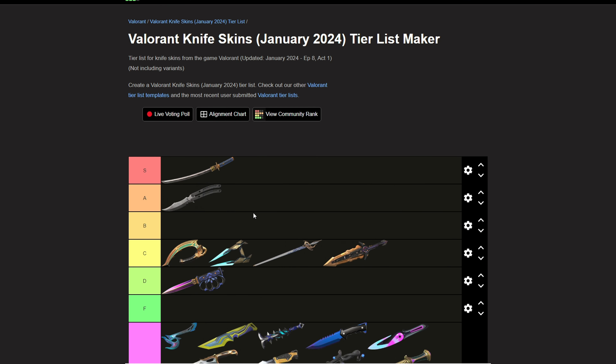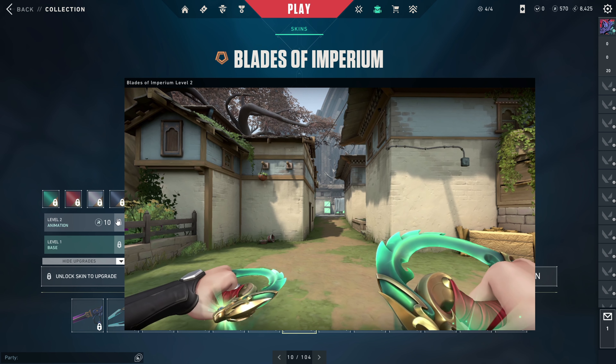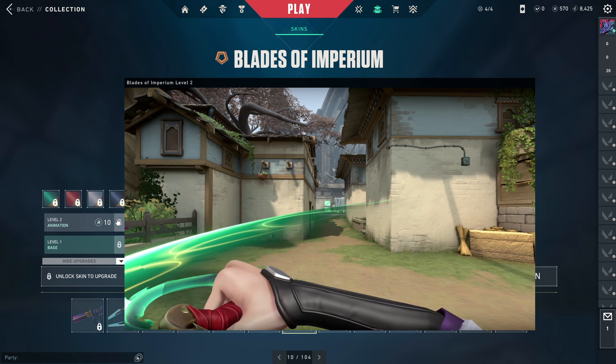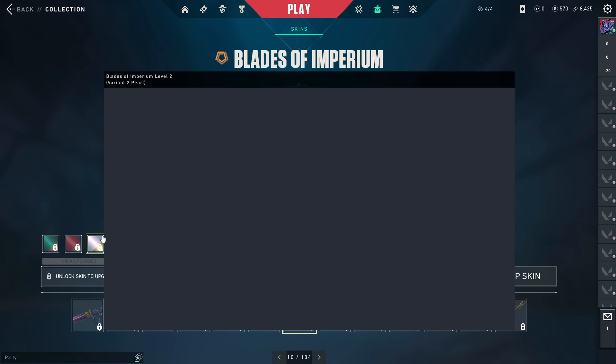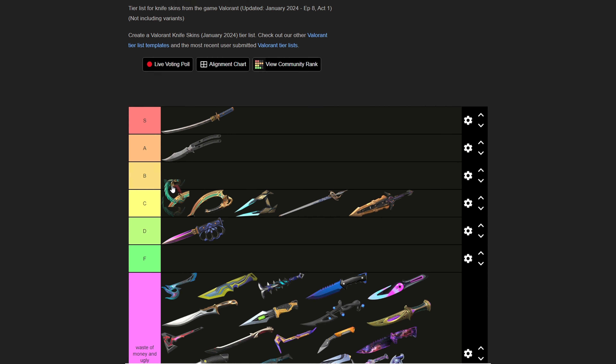The Blades of Imperium — they're kind of nice, I like the inspect animation. They're cool, the variants look nice too. I'm gonna put this in B tier.